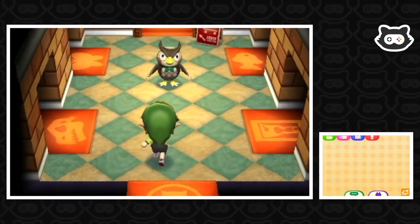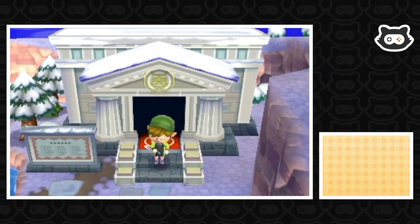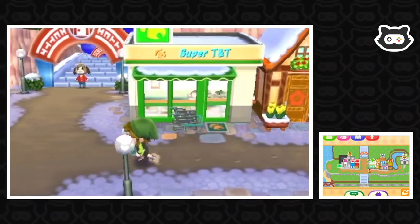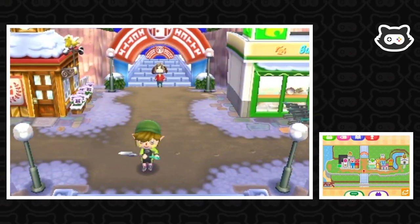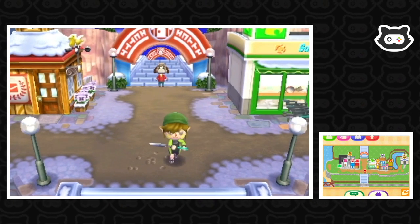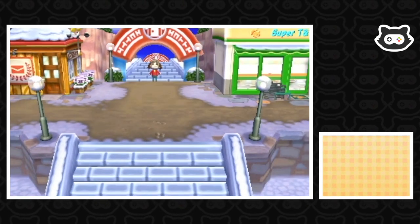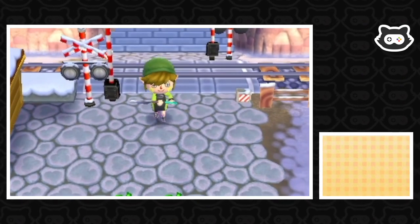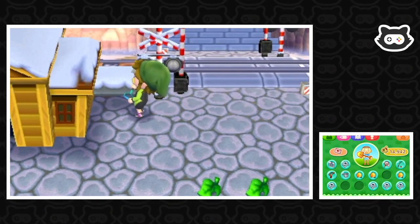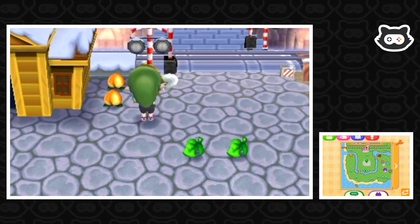Okay, let's go plant a peach tree since we can't give one to Dr. Shrunk yet. We also need to decide on what kind of patterns and paths we're going to lay around town — if you have any favorites you've seen online, send them on Twitter and we'll see if we can start laying some. I really want to decorate around the Roost.